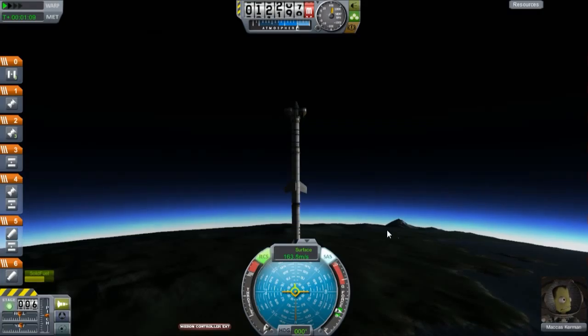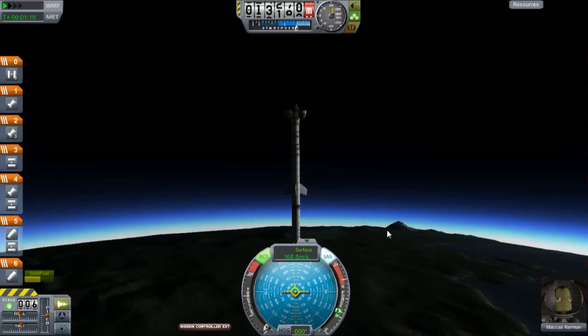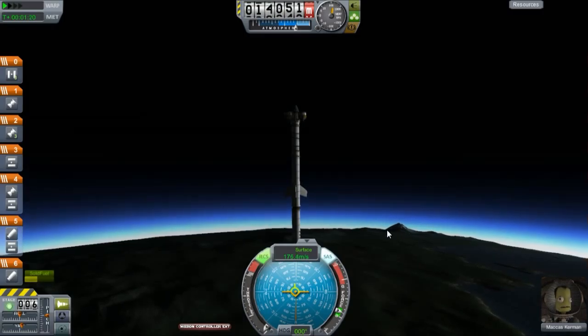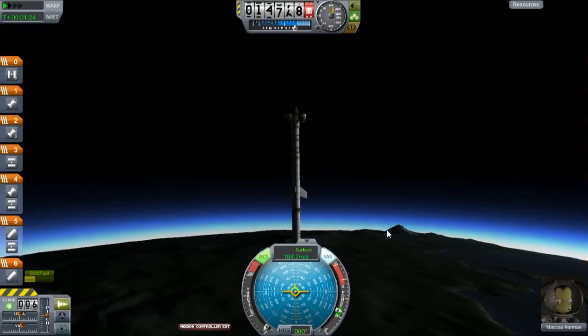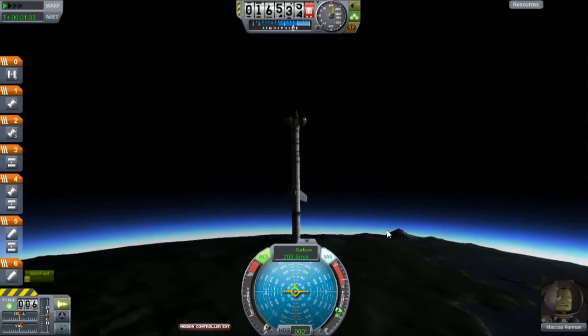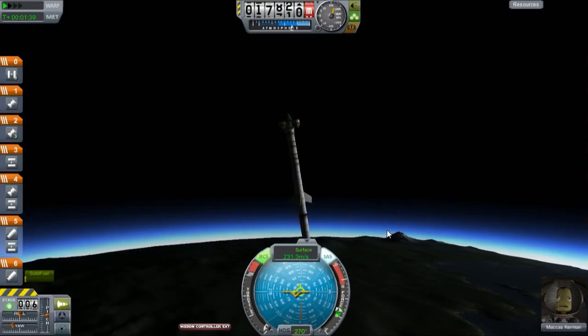There we go — now we are going to gain surface speed. You'll notice that I am flying straight up from the planet. Normally around 10,000 meters I do start rolling over, but at this time I am not rolling over yet because we barely have enough thrust to get us out of the atmosphere. Now we're almost at 20,000 meters — I'm going to start rolling it over now, very gently though.